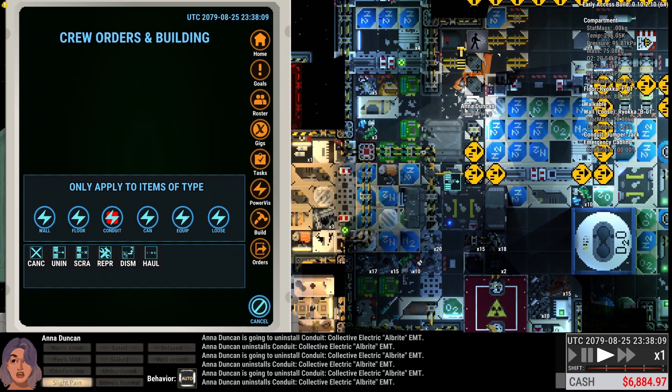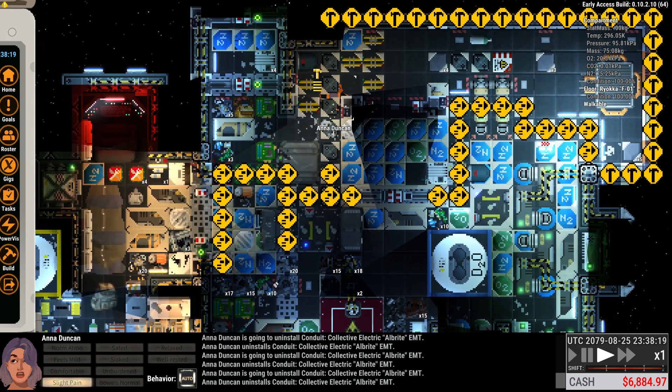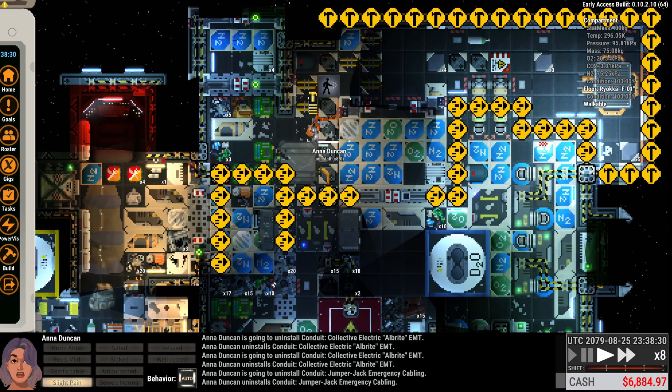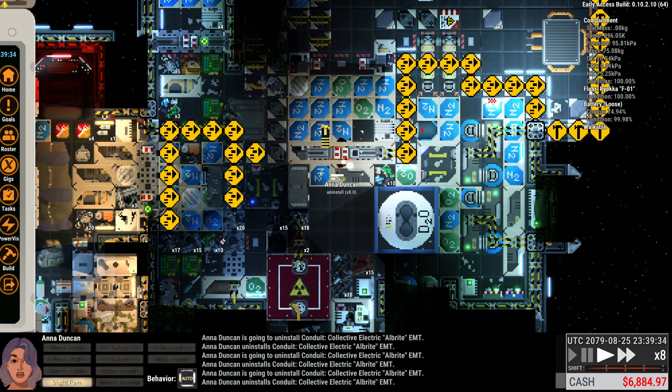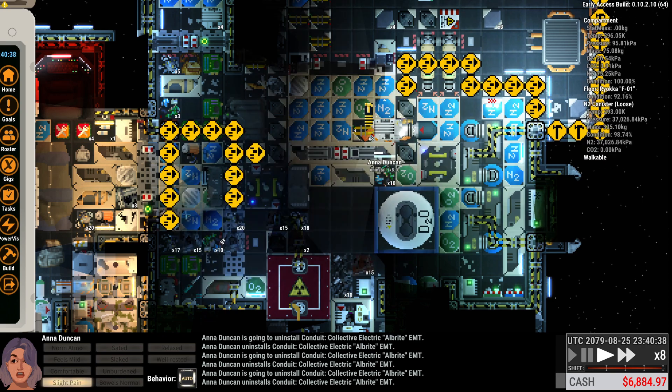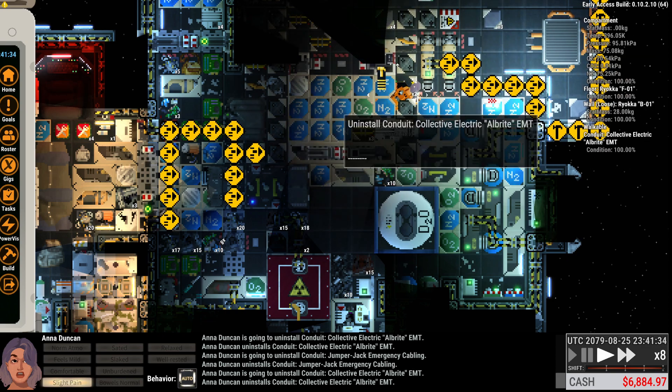We're also going to come along here. So we've got lots of uninstall orders, and hopefully that is enough to accommodate the reinstalls that are going to happen. If not, this stuff over here should manage it. We're going to need to put some lights up — we're going to lose a bunch of illumination as soon as these guys become unpowered.